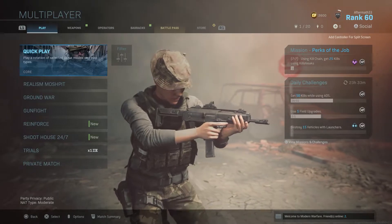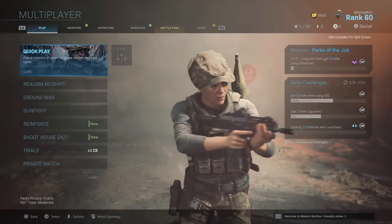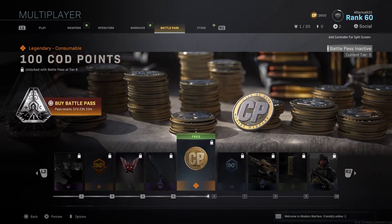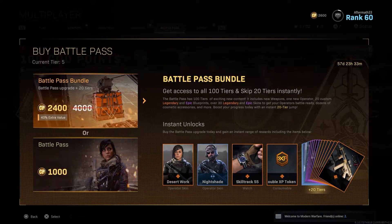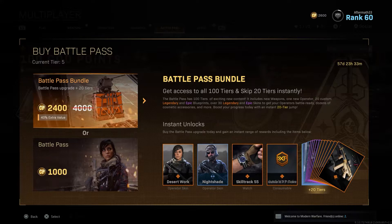Today in this video I wanted to show you the items that you receive when you purchase the battle pass. While you're in multiplayer, just go to the right until you hit battle pass, press square, and you'll be able to buy it. There are two different bundles: one that gives you 20 tiers automatically, and the other one is just a battle pass on its own.